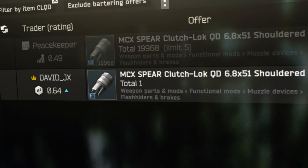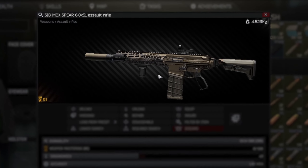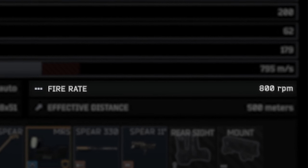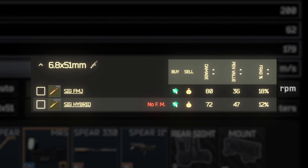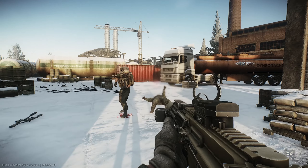Everything else will have to be purchased from the flea market, and that's not cheap. The weapon is intriguing with its high rate of fire — 800 rounds per minute — especially when using a cartridge with significant damage, which is crucial in this patch as the plates don't cover the entire body.